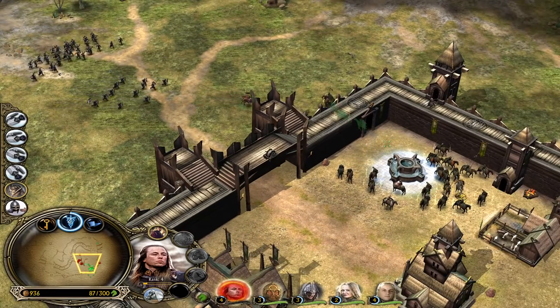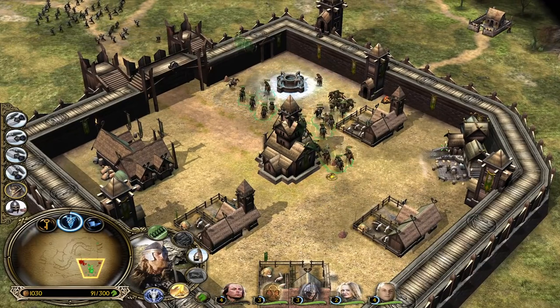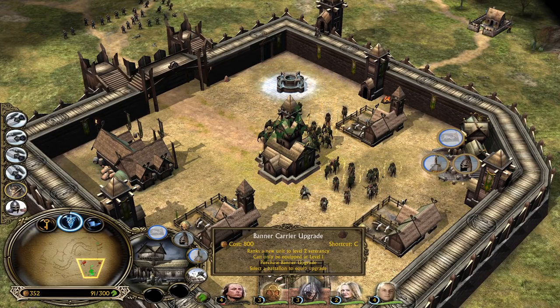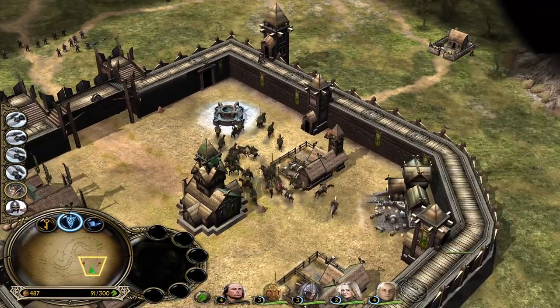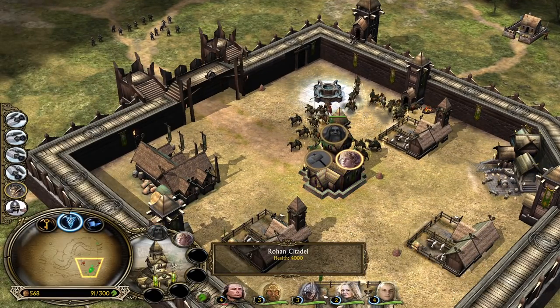This guy is like a one-man army - he was fighting solo for whatever reason. The banner upgrade is more expensive - normally it costs 600 in BFME1, in this case it's gonna cost us 800. So we have to peel back a bit, heal up over time, then buy upgrades on our units and ride out and meet them once again.